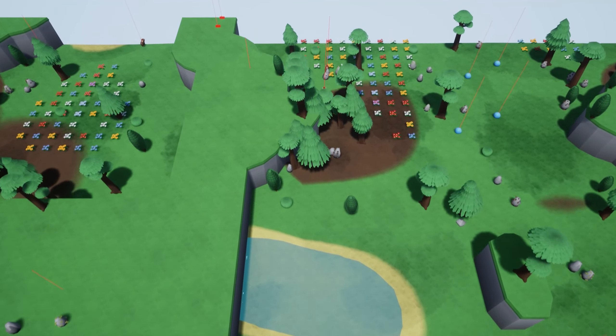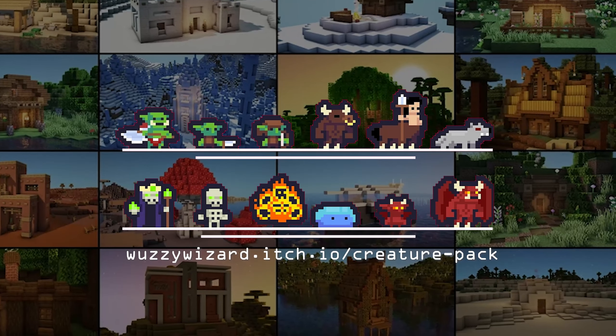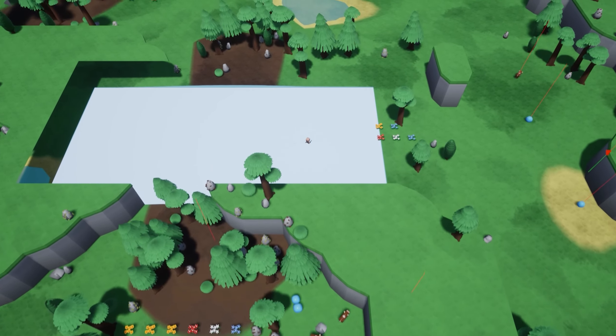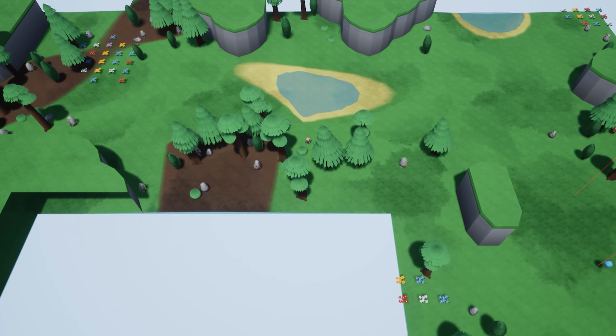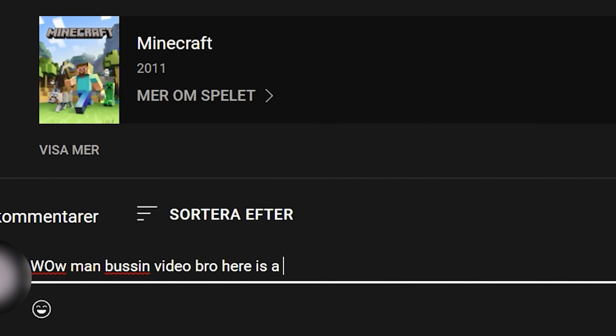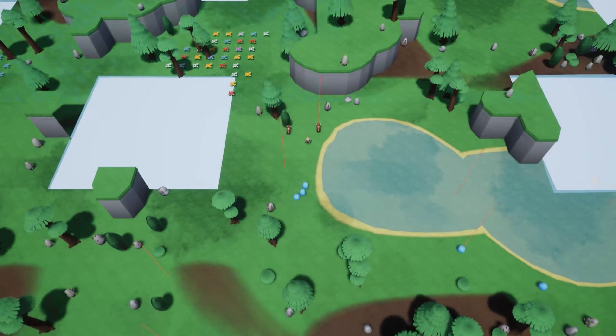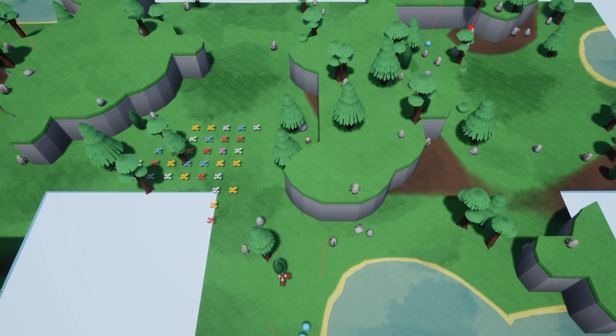Then I moved on to infinite world generation, which is very cool — I'm very excited about it. Right now the world isn't super interesting to explore, but later I would add biomes and such. I would really love suggestions on biomes you'd like, as well as creatures that could live in those biomes.